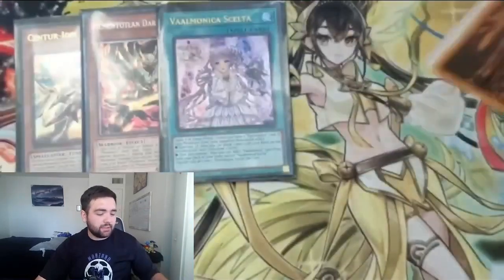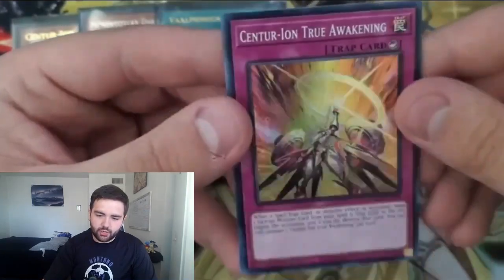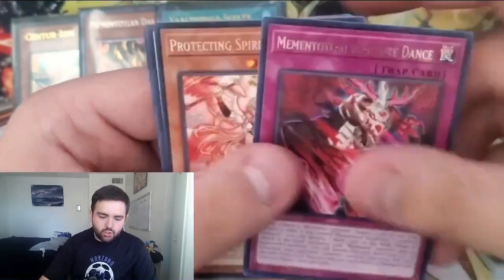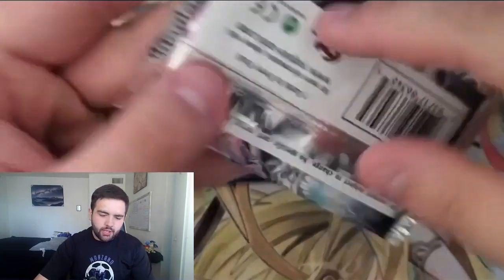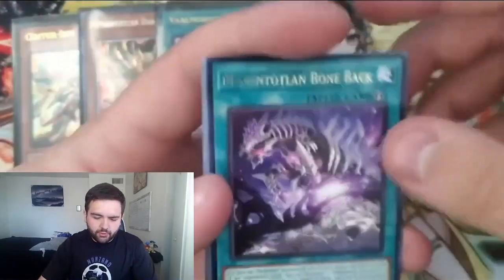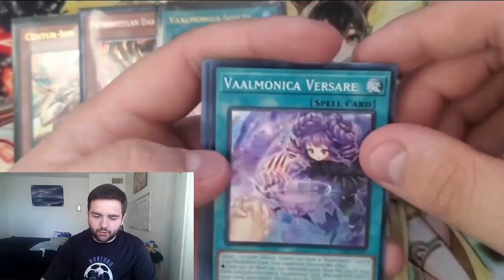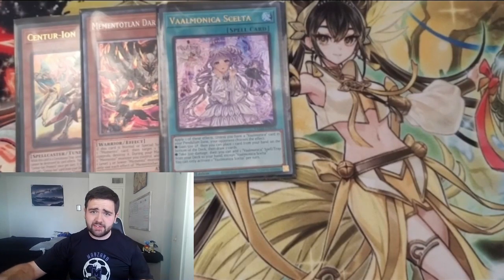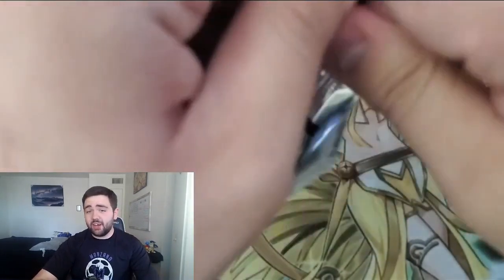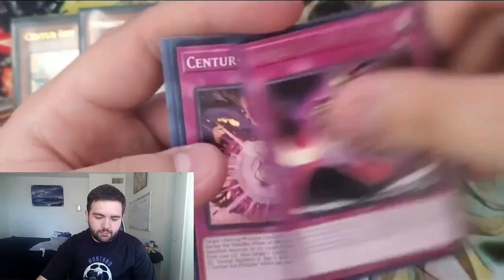We got Transmission, Granul, the counter trap for Centurions — A True Awakening — that's pretty nice to pull. Some more reprints there. We're going to skim forward since we should have play sets of all the rares — really just looking for supers and ultras. We got Bone Back, which is a very good card for the deck, Supply Squad, and Valmonica Versari as our Super Rare, plus another There Can Only Be One — that card actually isn't even that great.